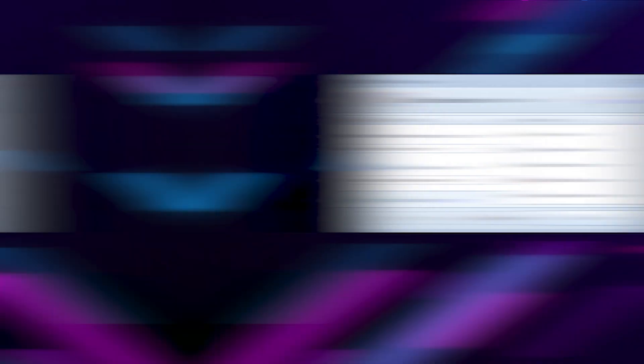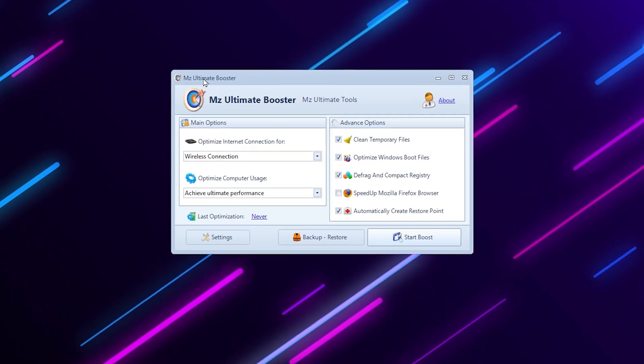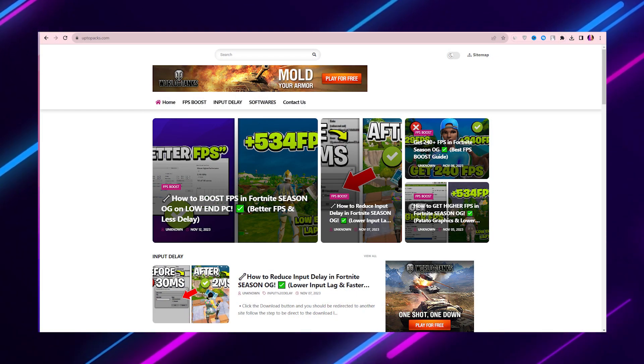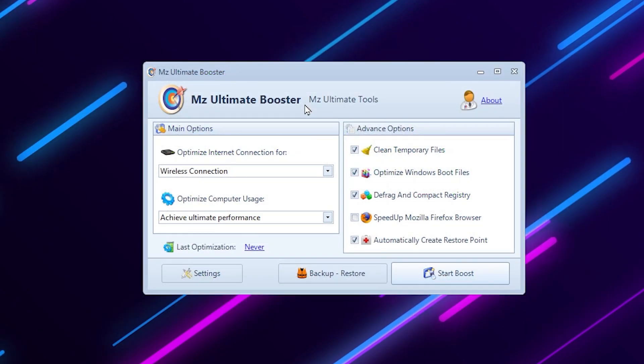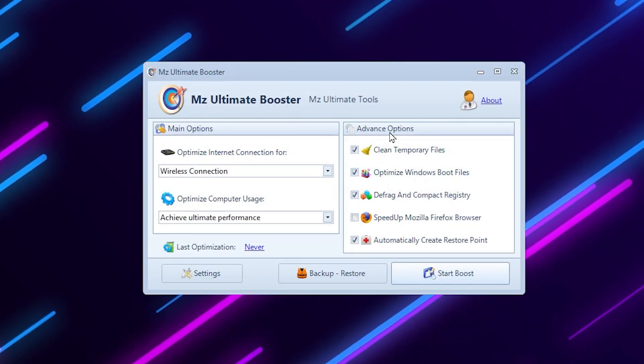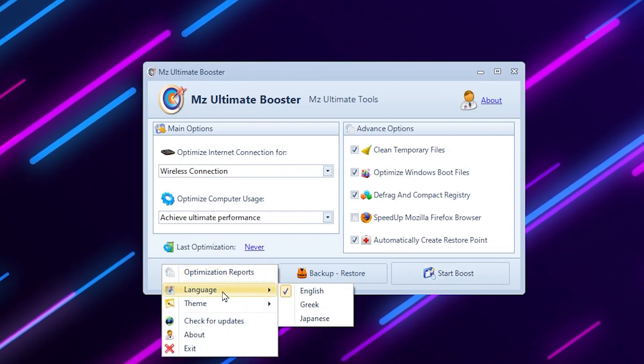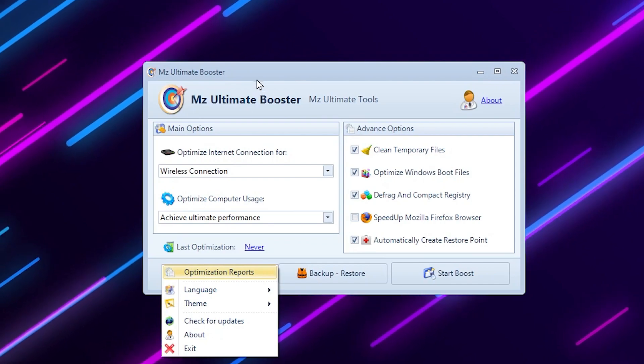On the next step, download the MZ Ultimate Booster on your PC. You can find the tool from the link in the description. When you open it, you will see the main interface with a Main option, Advanced option, Last Optimization, and some other settings including theme settings.